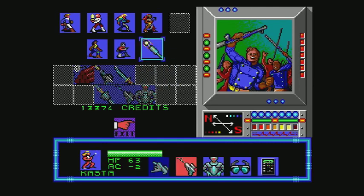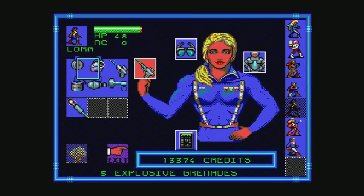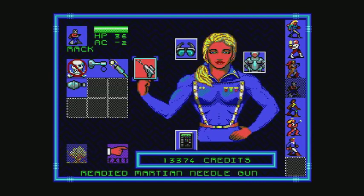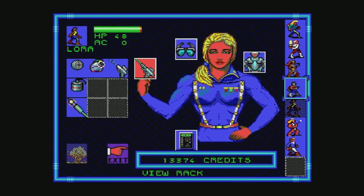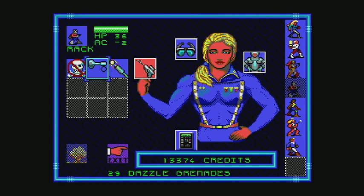Grenade launchers though — I expected to get one. So Laura and Rack. Laura's getting a bit of equipment, isn't she? I have my dust for me. So far: 5 explosive grenades, 16 chaff grenades, 14 chaff grenades, and a lot of stun grenades.